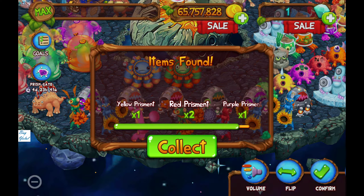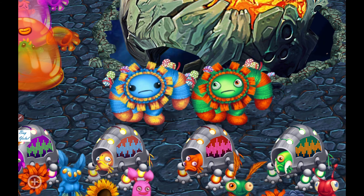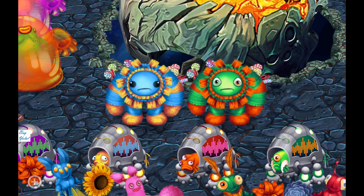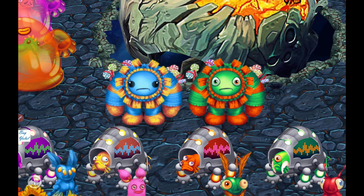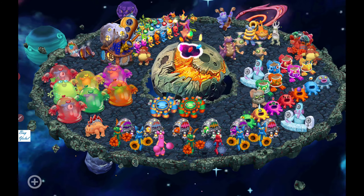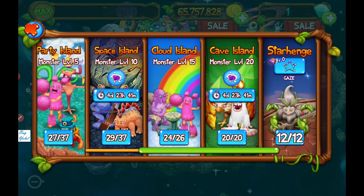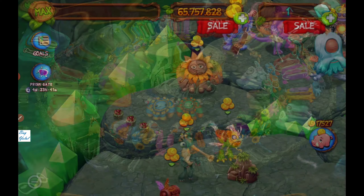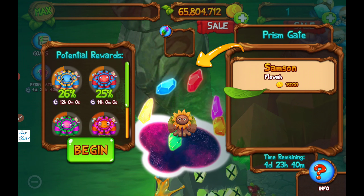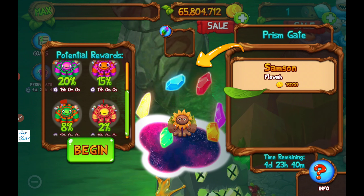Thank you very much for the gifts - it's so cute! I really want to knit this one but I cannot do that. Maybe my mother helped me to knit those prismatic Flowas - this is pretty awesome to me. What about Cave Island? It's time to transform our Flowa with the prism gate.